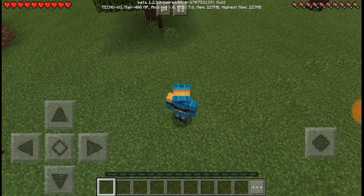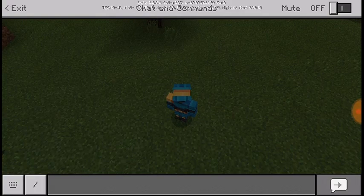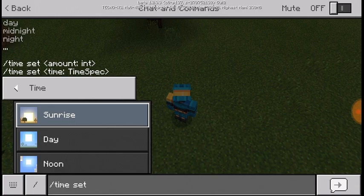You need to activate cheats. You can play in survival mode but you need to activate cheats. And then press in the chat — press here. You can detect the time.